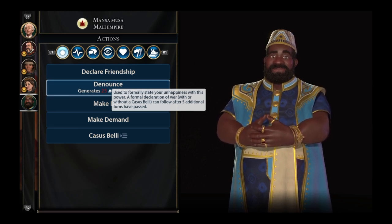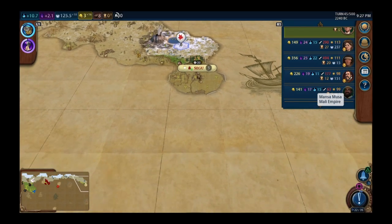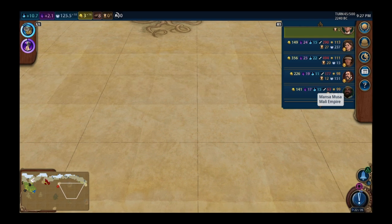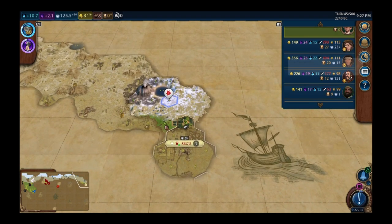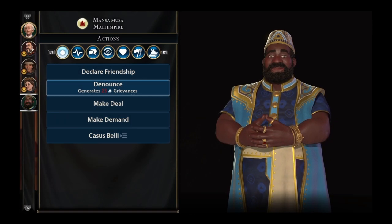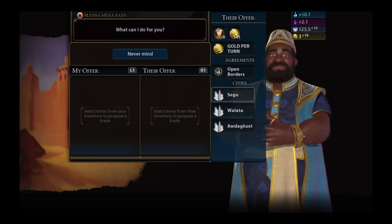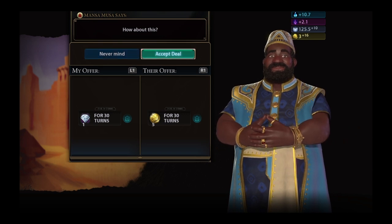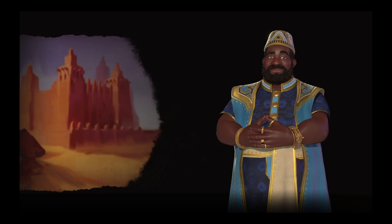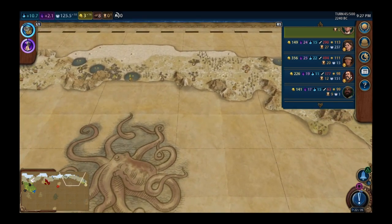There are only six civs total in the whole game — one, two, three, four, five — so there's only one more civ that has the whole south of the map to themselves. Musa has one pop and three pop cities with a trading district or market — no faith, no science, going straight gold. I could sell him the diamond, which might not help my amenities but could get me some gold, bringing me up to 16 gold per turn.